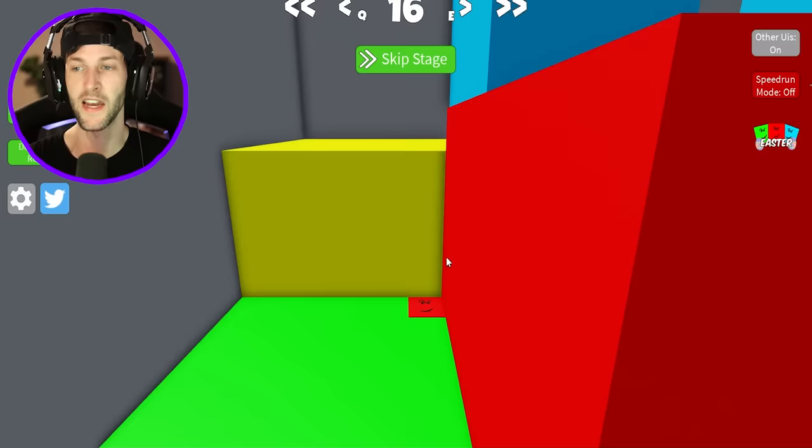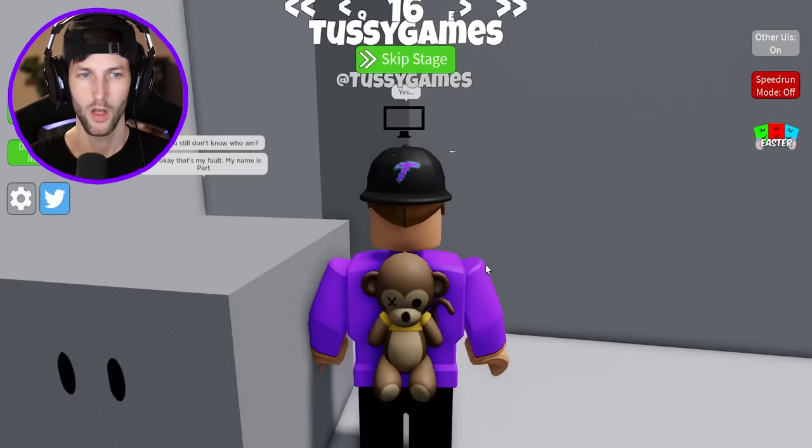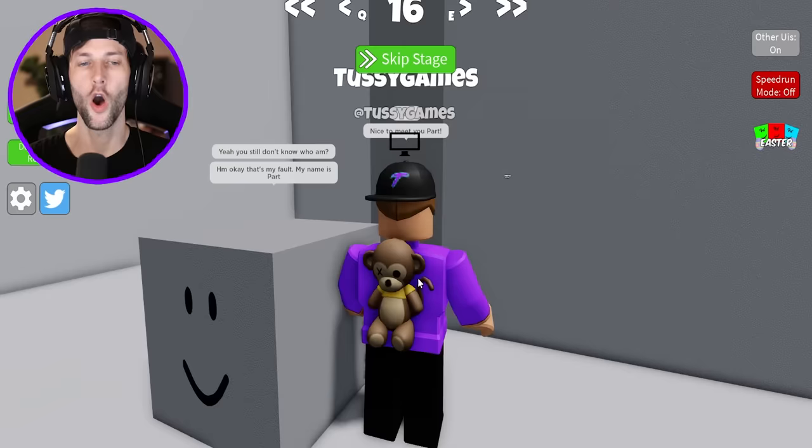Level 20: meet part. I need to meet the part. Oh, I can talk to this guy now. You still don't know who I am. My name is part. Nice to meet you, Part. That's why it says meet part. Can I know how to do this stage? Yeah, it's easy — just say my name and the gray door will be open.